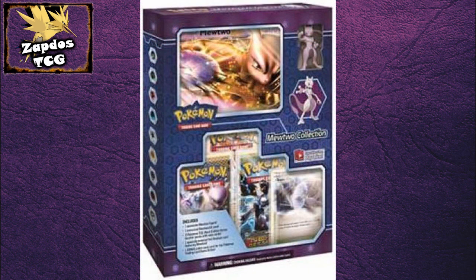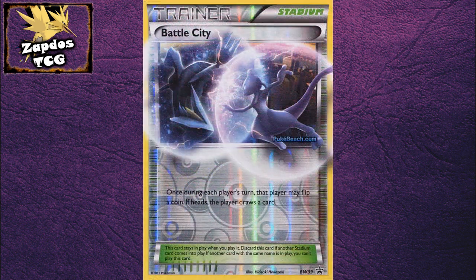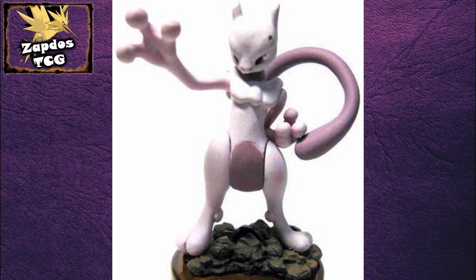To finish off, the Mewtwo EX Collection Box has been released, so you should be getting one in your local store or somewhere that sells Pokémon cards. It's pretty neat because you get a unique promo card called Battle City — it's a Stadium card with some playability. Once per turn each player can flip a coin; if heads, you draw a card. It's easy to replace your opponent's stadiums, and this card is only available in this box at the moment. It also comes with a giant jumbo card of Mewtwo EX, a Mewtwo figurine, and 3 boosters of the Next Destinies set.